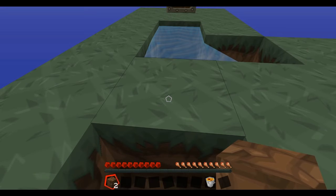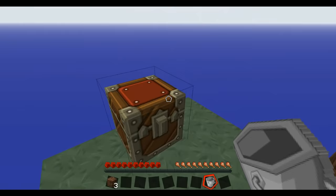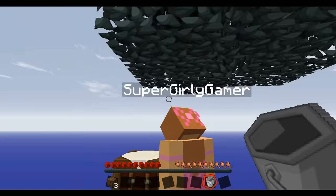Make a crafting table and then make us a couple of pickaxes so we can get some cobblestone. Alright, it works! We got this working. I'm on a different texture pack so everything looks a little bit different, but I figured I'd switch it up for you guys today.